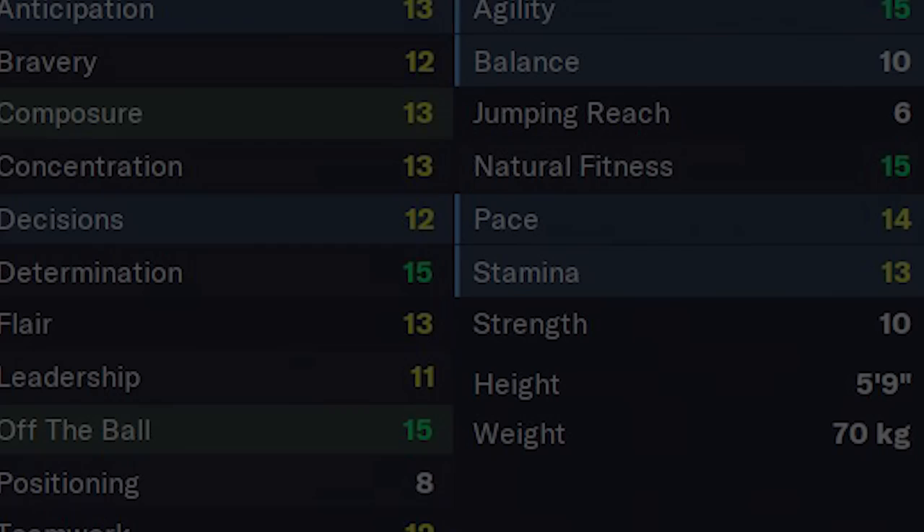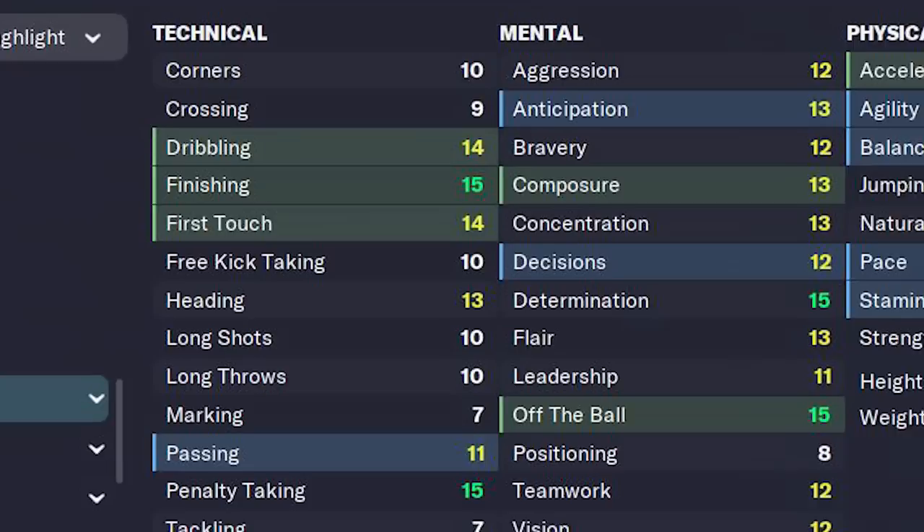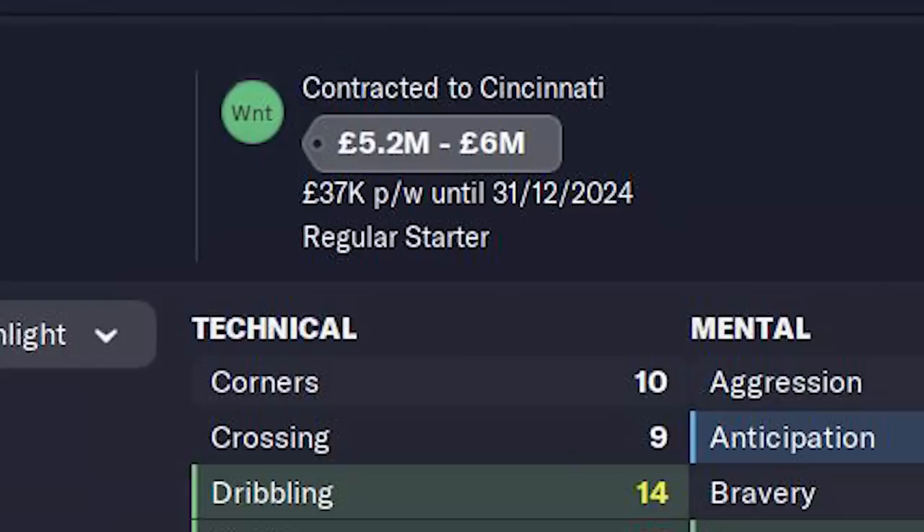And finally, a striker with fantastic pace and off the ball — a deadly finisher with great dribbling and first touch, and he's Brazilian. It's 22-year-old Brenner from Cincinnati. Between £5–6 million and he should be yours, and he probably has a little bit of potential to develop as well. We start the new Spurs series today, so if that's out already I'll pop it up on the screen. Happy times ahead — enjoy the beta.